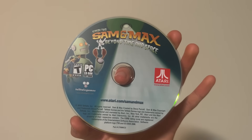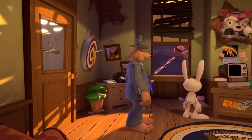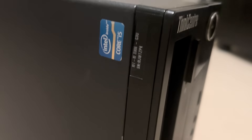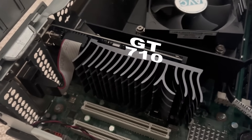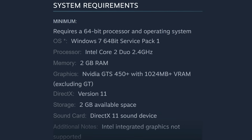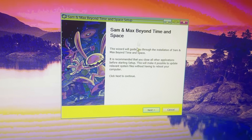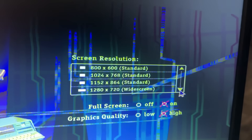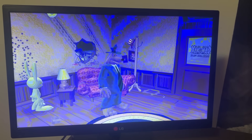What better way to start than my very first PC game: Sam & Max Beyond Time and Space, a point-and-click game released in 2007. The minimum specs require at least a mid-range GPU from 2010, meaning we'd need a miracle to open it on a mid-range GPU from 2002. Surprisingly, we actually managed to open it without any issues. Going all in, I tried running it at 1080p max settings and only got about 10 FPS.